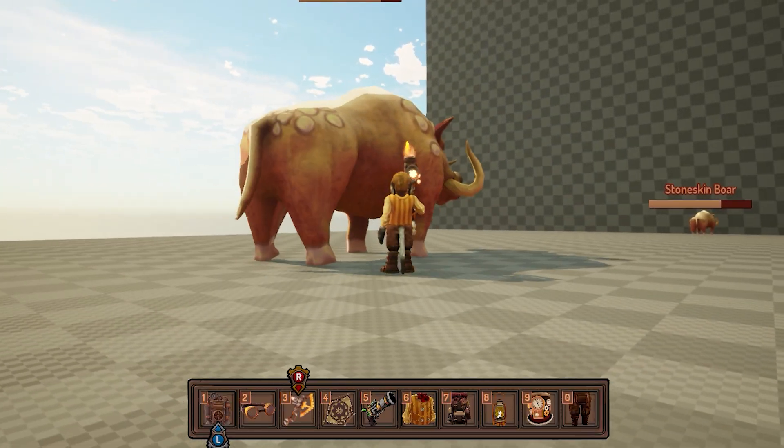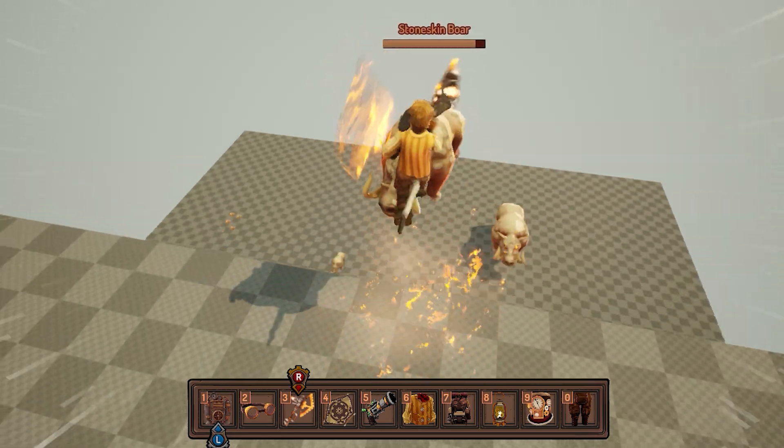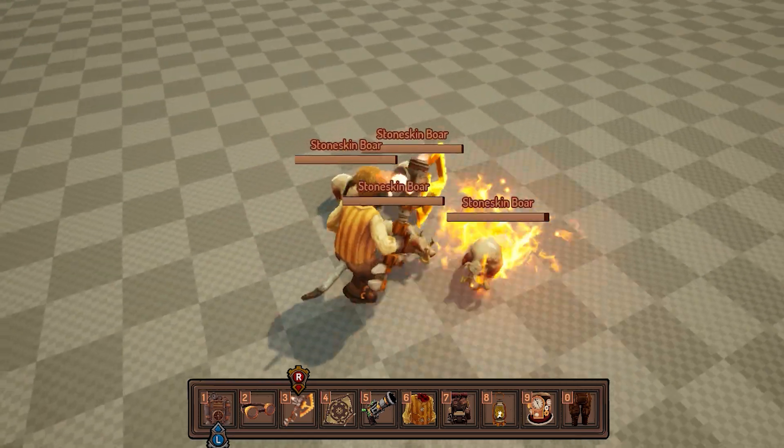So if the enemy is above you, your character is going to look up. But also, if you are fighting smaller enemies, your character is going to look down, making it easier for you to land your attacks.